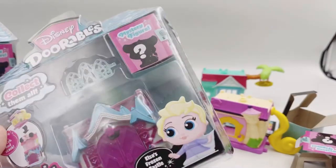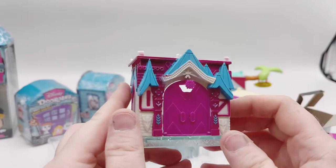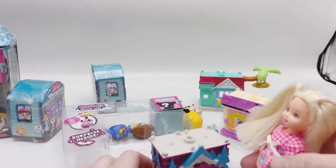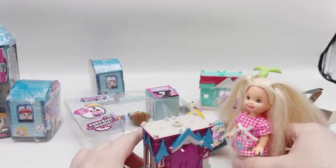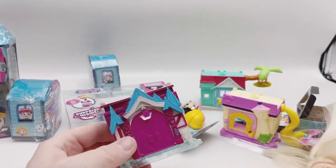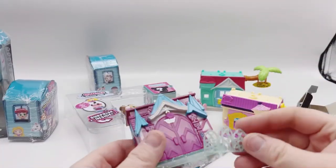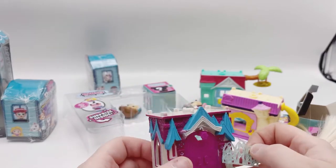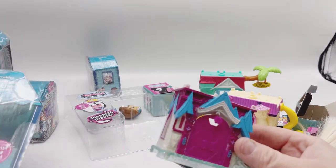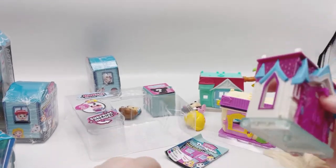Now it's time for Elsa. Look at how cute — it's a cute little castle! How big are these compared to Kelly? That could literally be like Kelly's playhouse. We've got a little gate. I guess it's supposed to be attached right here — or maybe not.